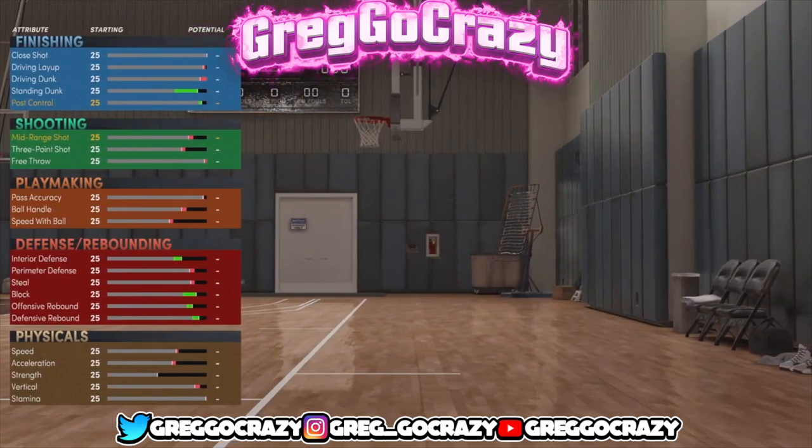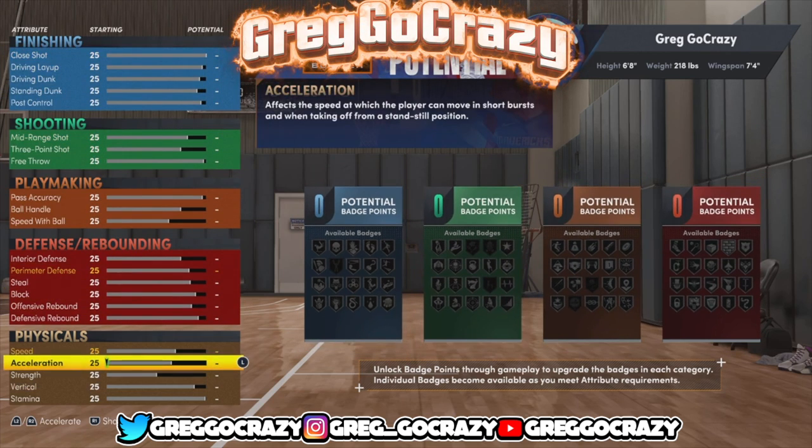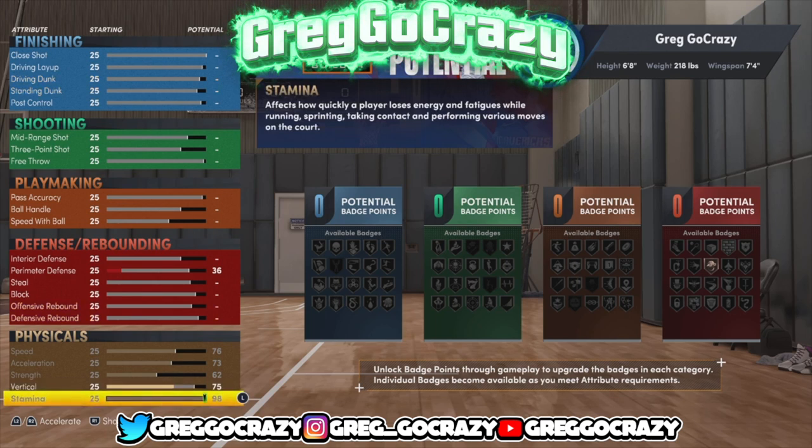I made him 6'8", 218 pounds with a 7'4" wingspan. This build is the rebound and wing build from 2K20 but better. Make this build and try it out — he's gonna go crazy in the park, he's going to be unstoppable.